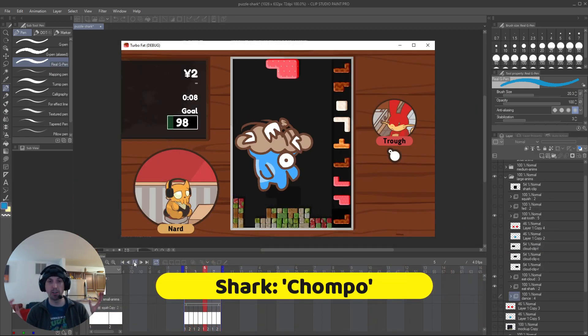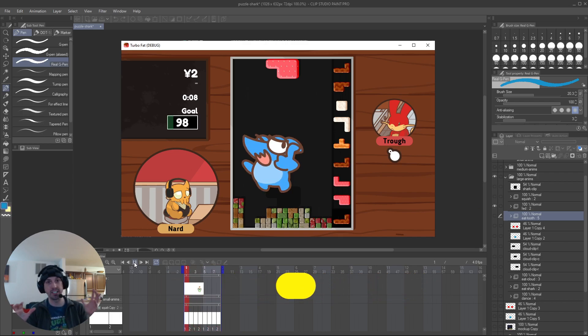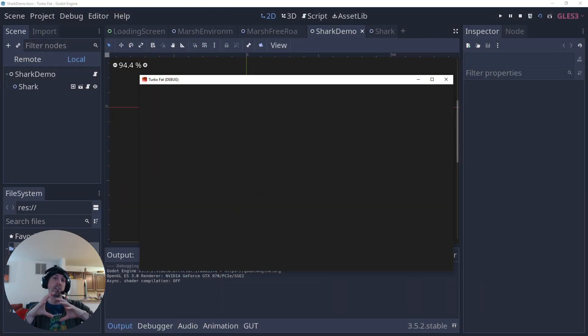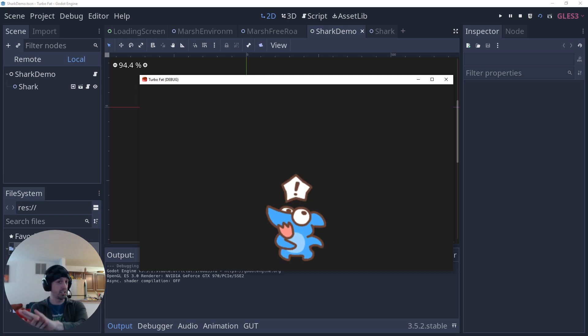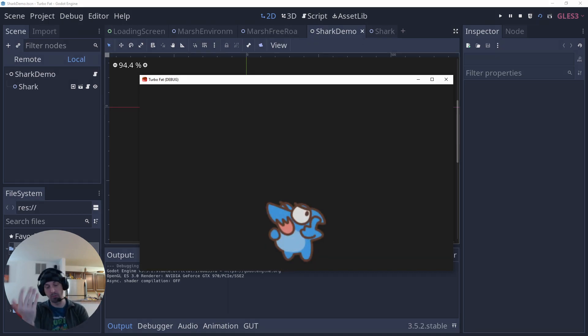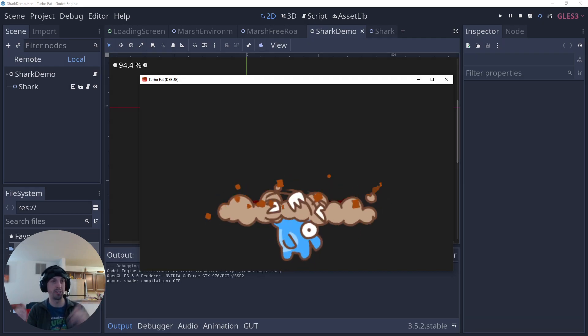First I did all the animations for the biggest shark, drawing it all up in Clip Studio Paint. Then in Godot I created a shark scene which stitches all those animations together using an animation player — that lists all the animations the shark can do — and then a homebrew state machine which defines all the ways to transition between those states and what needs to happen, like what sounds need to play when they start eating.